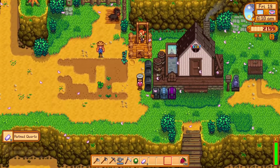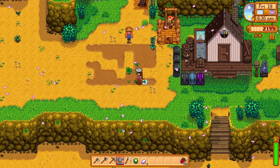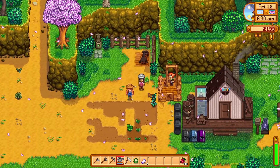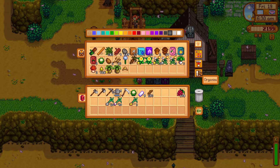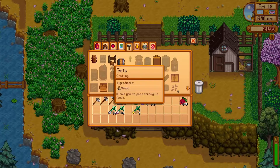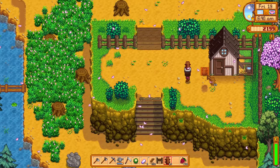Let's go give Jody the cauliflower. We have five refined quartz too. Let's water the crops real quick — Robin's working on our silo. Give the dog some water as well. I want to make a fence for our little chicken, let me grab the materials. Not too sure how much fencing we'll need.